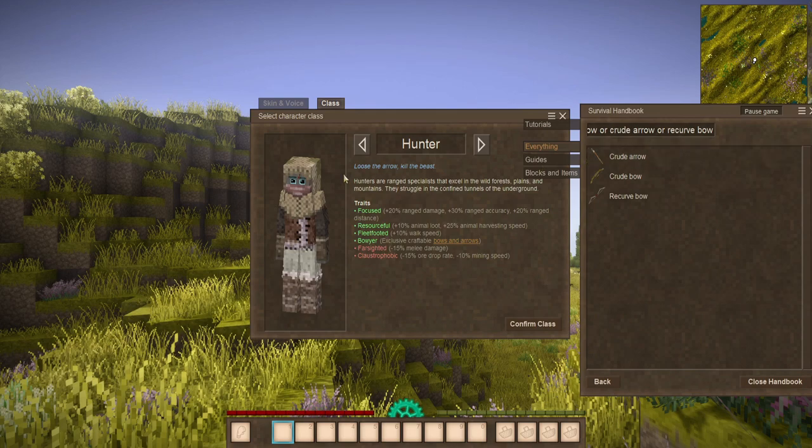It doesn't mean that these items are restricted to your hunter class, so if you're playing multiplayer, other characters can use these items, but you would have to make them if they're playing a different class. Now the crude arrow and crude bow, as with most crude items, are going to be easy to make early on — almost day one. And if you go with the recurve bow, it's going to be a much later bow that you can make that's top tier and very effective with its accuracy, damage, and range. But Farsighted means they have a 15% reduction in melee damage, so they're not going to be the best in hand-to-hand combat — it doesn't mean that they can't, just that they're not going to be as effective. And they're claustrophobic, so when they're mining they actually get less mining results and you're going to lose some different ores.